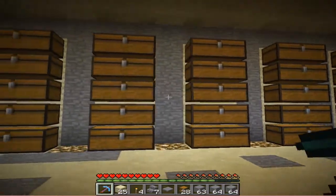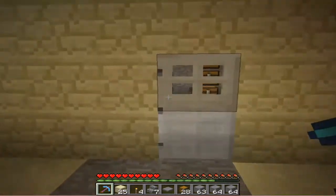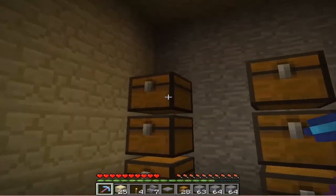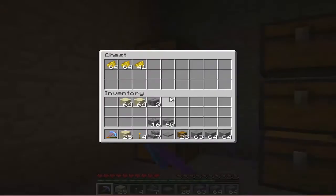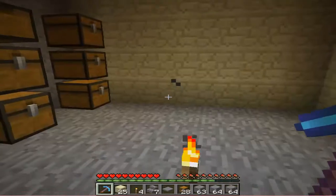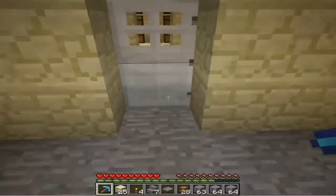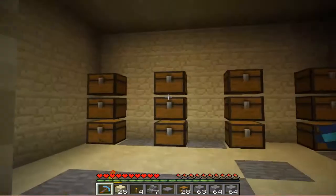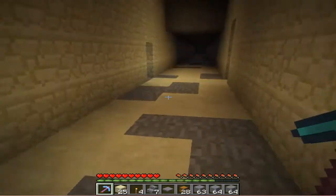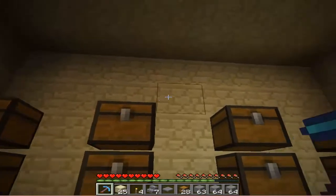We just put in this room. There's gonna be glowstone right here, and this is all gonna be stone. This is the dye room — it's all the dyes. Yes, all of them. This one's empty, this one's gonna be black. And then this room is the flowers — there's not a lot of flowers, I have to add and find all the flowers.